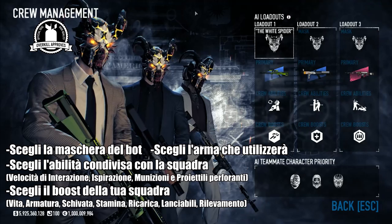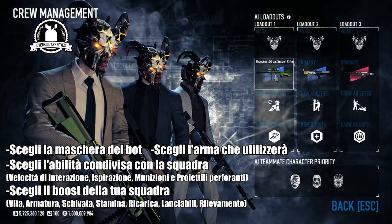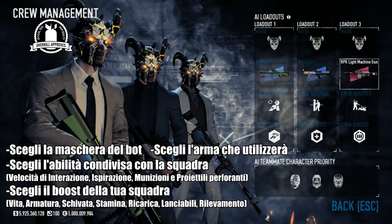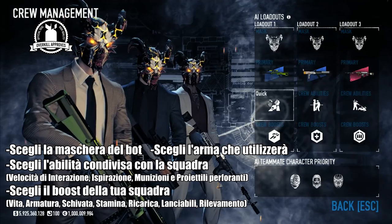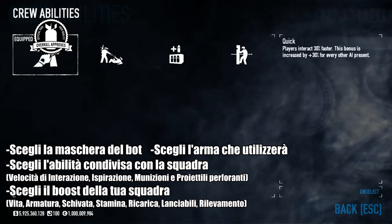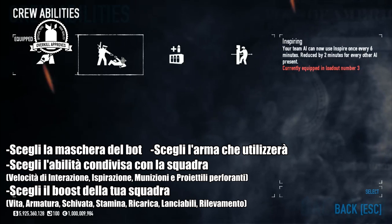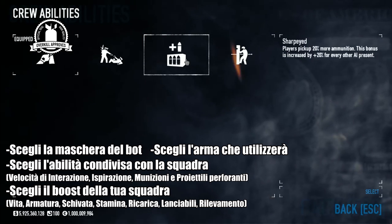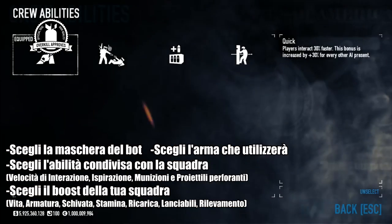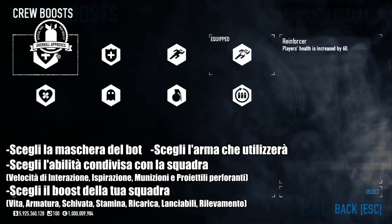As you can see, I customized my bots with my mask. I assigned the primary weapons — I assigned Thanatos, Raven, and RPK. These are crew abilities for interaction, affecting the speed of interaction. The bots will have the ability to inspire you for ammo and armor piercing, so you can assign whatever you want to your bots.